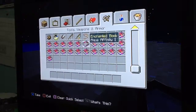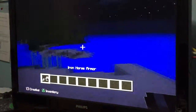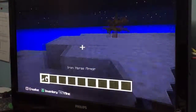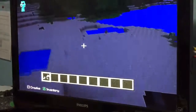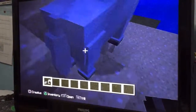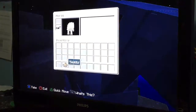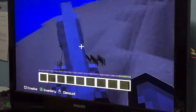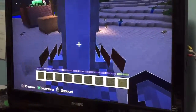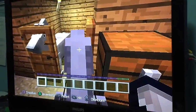You can use any kind of horse armor — like diamond, gold, or iron. I already got an iron one. You also need a saddle. These things are pretty hard to get, but then you get your own horse.